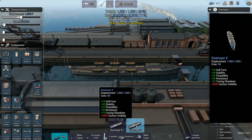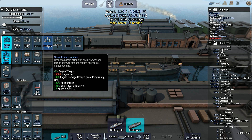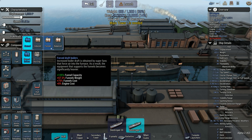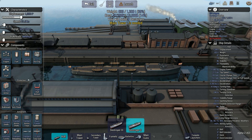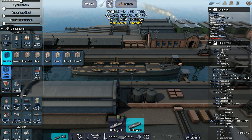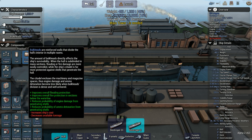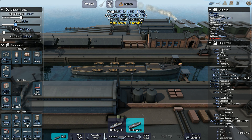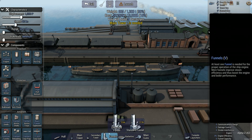We're going to be using a smaller destroyer. We're going to have our geared turbines, we're going to have our oil, we're going to have our forest. And then we're going to have our Krupp 4. That gives us a good amount of displacement and we're going to be going 30 knots — if we can fit enough funnels.